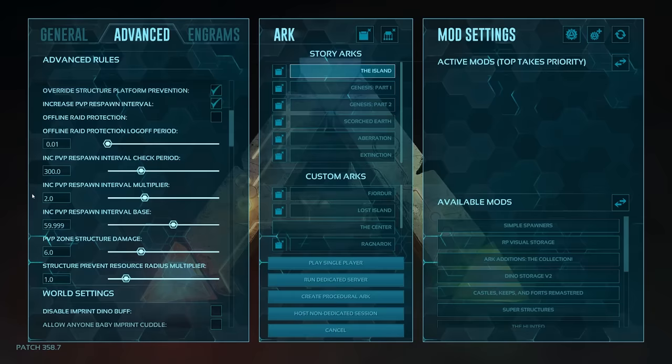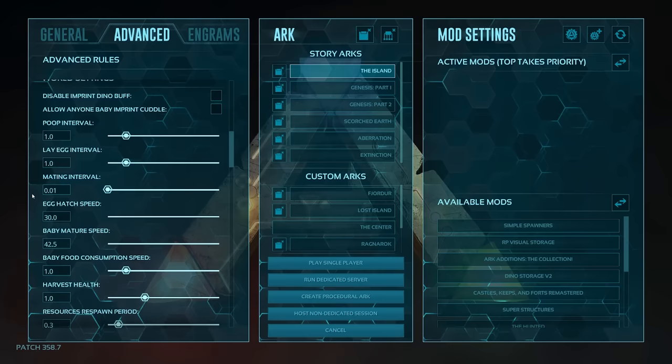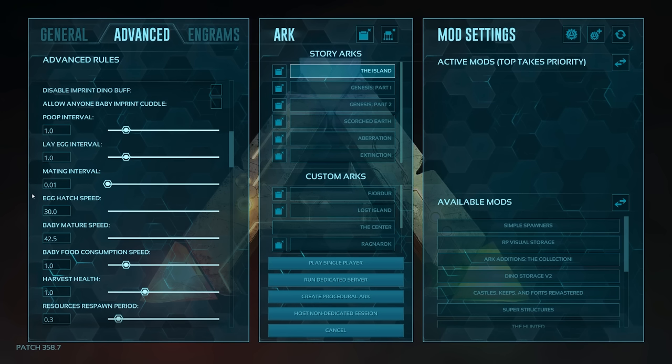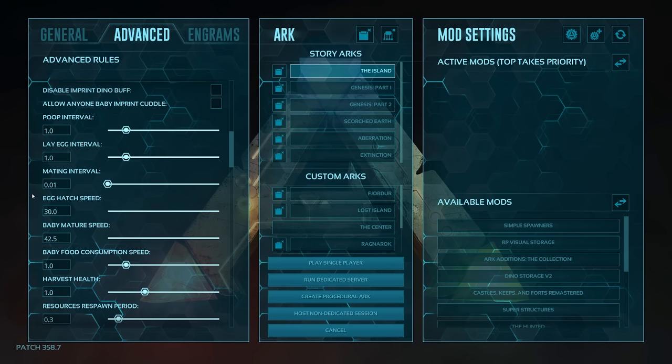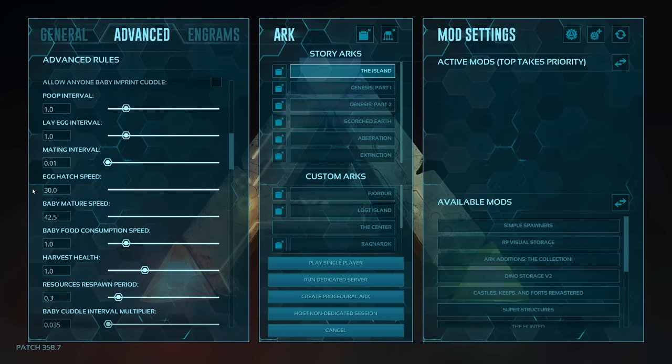World settings — this is where the imprint and breeding settings are. I've spent a lot of time perfecting these. There's a huge mathematical formula from the moment you start breeding to the moment the baby reaches maturity. If you get that formula wrong, you won't be able to get a full imprint, or you'll accidentally create something incredibly overpowered. These are the settings that work for me — if you want to experiment, know that you'll probably be breaking a few things for a couple of weeks while doing so.